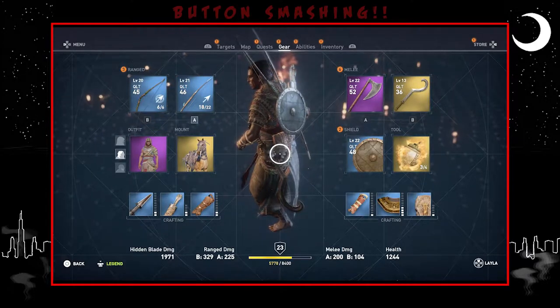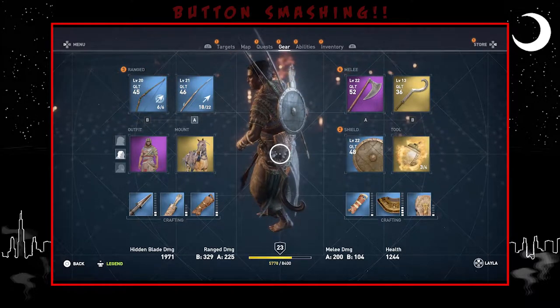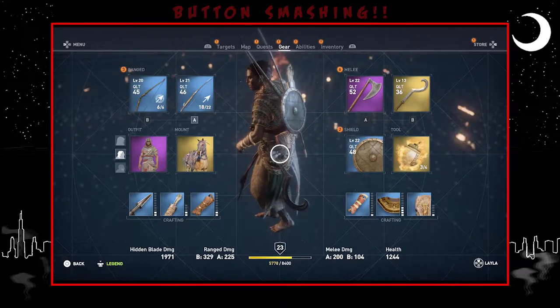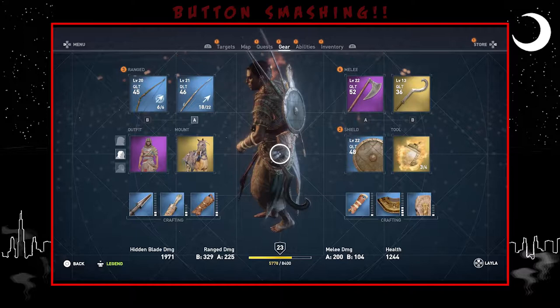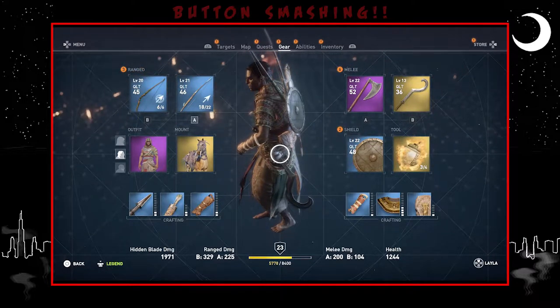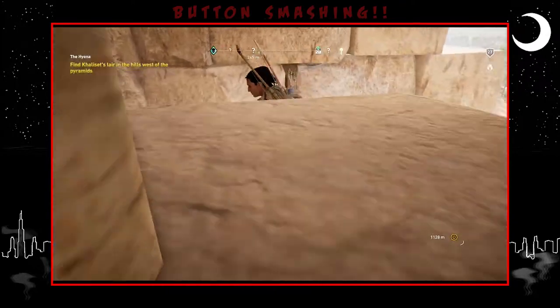Welcome back to Button Smashing, our playthrough of Assassin's Creed Origins. Hopefully we can figure out this whole weird puzzle of trying to get to the top of the Pyramid of Giza before we have to go after the hyena. This is going to be our last episode of this whole batch before we have to go to another batch a few days later.